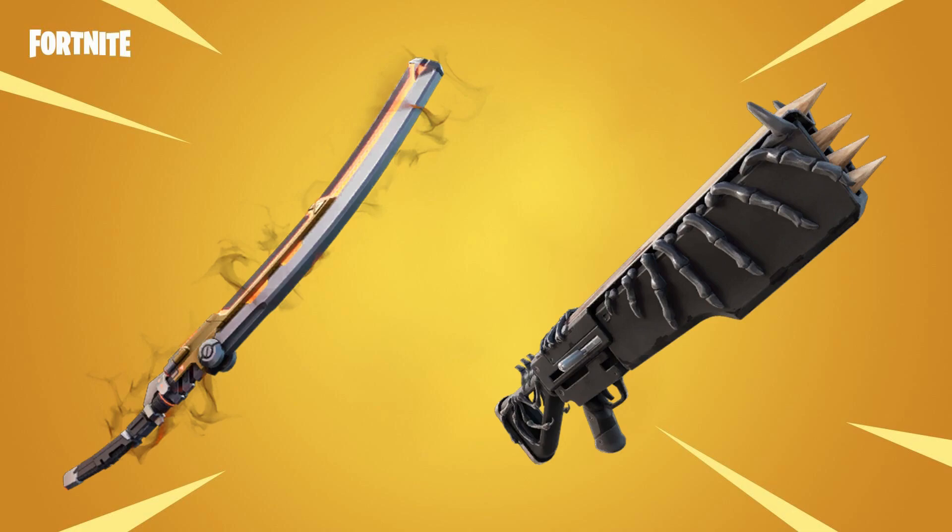One of them is the Kinetic Blade — or what we thought was the Kinetic Blade. This is the blade we saw Kado Thorne wearing on his back in the trailer when the season released. The actual official name of the weapon is Thorn's Vampiric Blade. It is Kado Thorne's custom forged Kinetic Blade, imbued with the ability to siphon health from enemies with each hit.